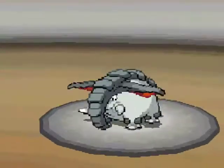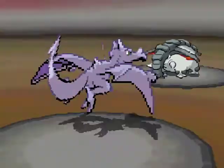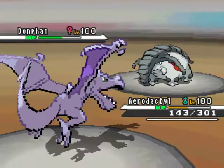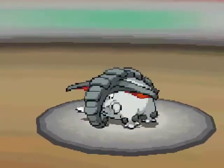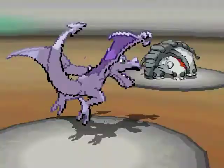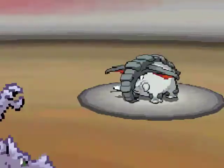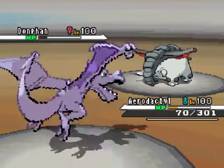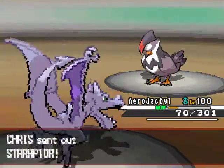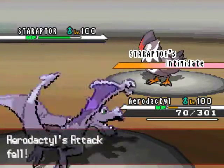He sends out Donphan and I just go for the Earthquake, hoping for a KO because my Aerodactyl is actually set up an attack. But I already knew it wasn't going to get a KO unless it was like a critical hit — and I don't even think it would still get a KO then. So he uses Double Edge. I don't know why a Donphan would have Double Edge. He uses Double Edge again, and he's actually helping me kill him because Double Edge would not kill me unless it gets a critical hit, which I doubted. So I was left with 70 health and I go for another EQ and finally finished Donphan off. Right off the bat I already KO'd his Charizard and his Donphan.